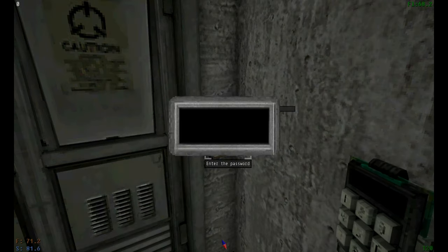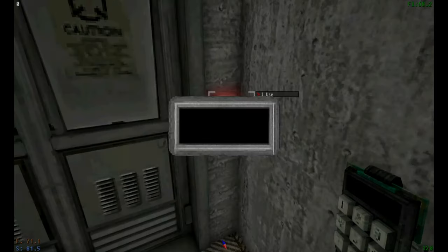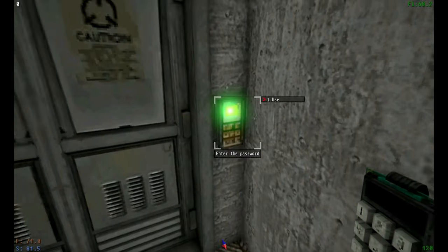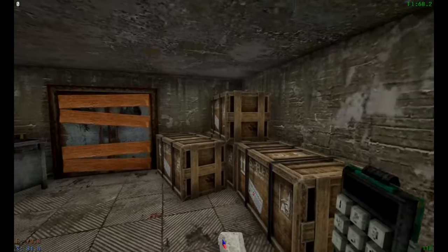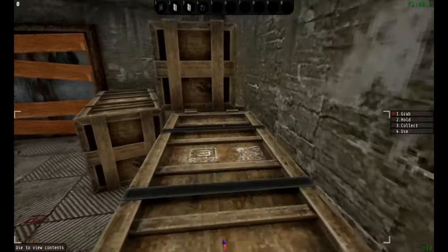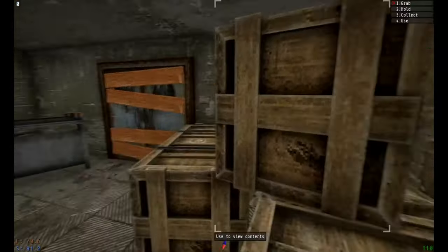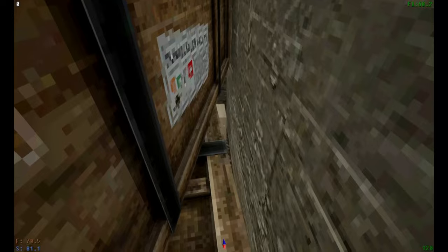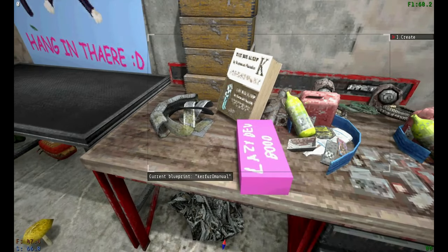Simply right-click the keypad with your password changer, set the new password to whatever you want, and you now have access to the bunker. Once inside, the manual you'll want to look for is behind these crates here — right there. Once you have all the parts that I've mentioned, simply put them all onto the crafting bench and craft them.